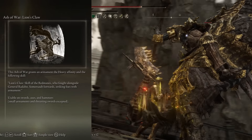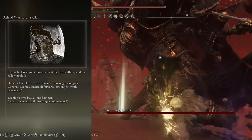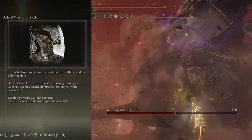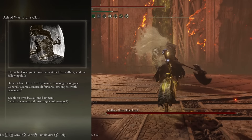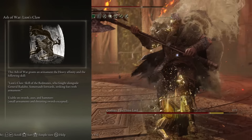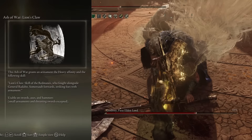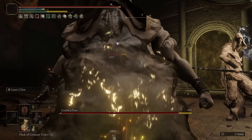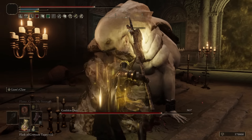The Ash of War on the Executioner's Axe is Lion's Claw and it is really amazing. Not only is it a really cool animation, but this attack hits really hard and does 30 stance damage which is devastating. What I really love about this Ash of War is the Hyper Armor it gives you. When you hit L2 to use this Ash of War, you are going to ignore every attack from a boss and land a devastating blow to them uninterrupted. With enough health and defence we can easily trade with bosses, even on New Game Plus.